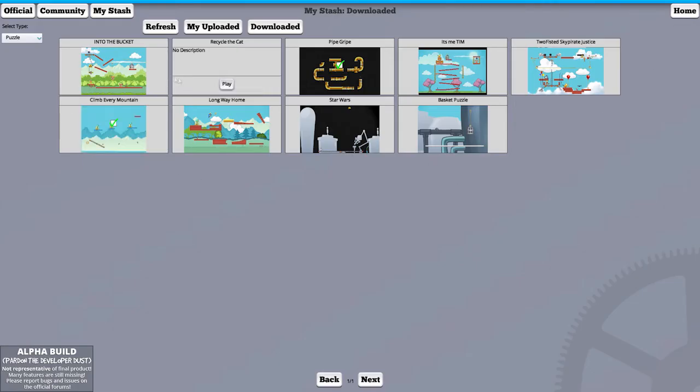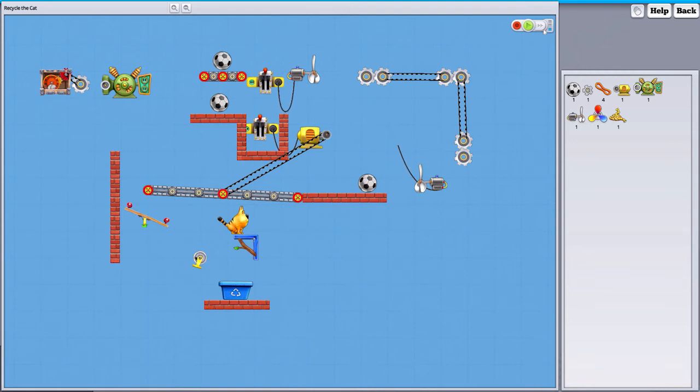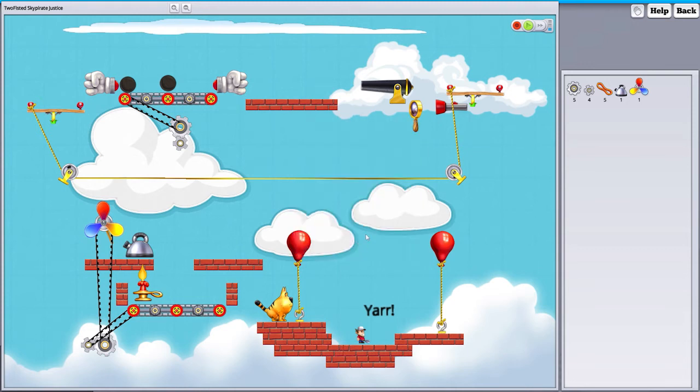This one has a whole story to it: 'Yar! Salty sky pirate Tim has built an airship of brick and balloon — this cannot stand! Defeat the sky pirate by knocking him clean out. Beware a clever clogs inventor who attempted to stop young Tim was thwarted for lack of a few gears. Complete the two-fisted pirate knockout device before salty Tim sends ye to the bottom of the sky.' This is the last puzzle.